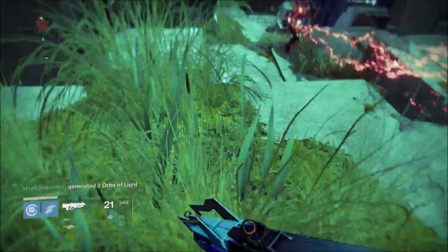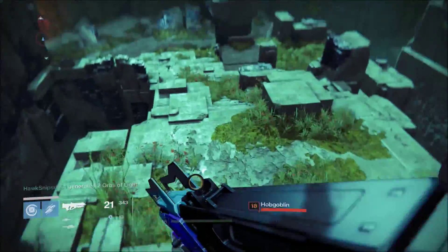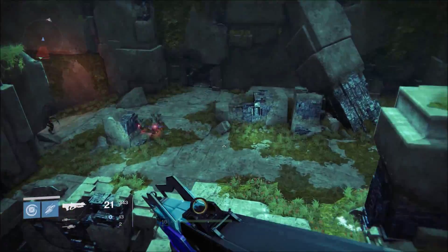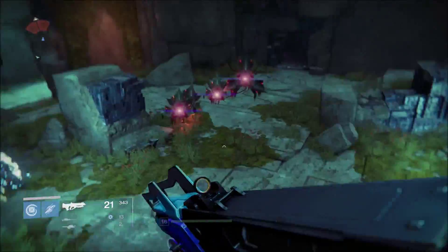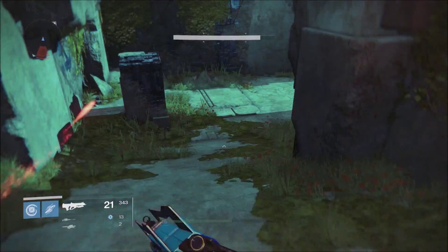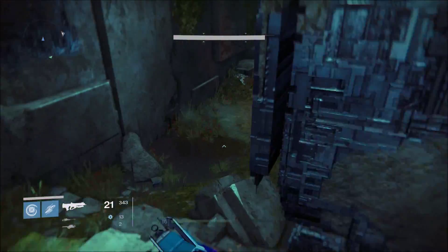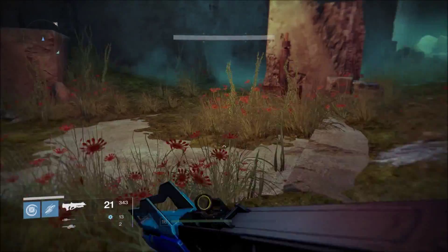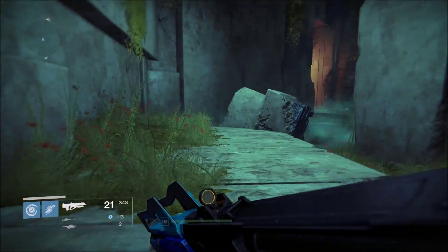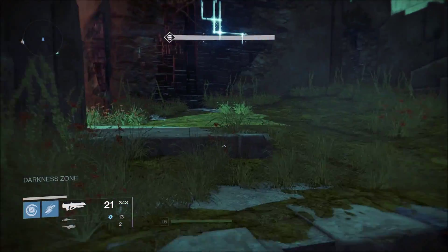This is like some extreme Striker Titan action — just name it Titan Smash. If you want to be a raid Titan I recommend going Defender. Striker is kind of PvP and raid, and Sunsinger is more PvP. You could use Sunbreaker in raids but it's not too amazing — Strikers are more powerful.